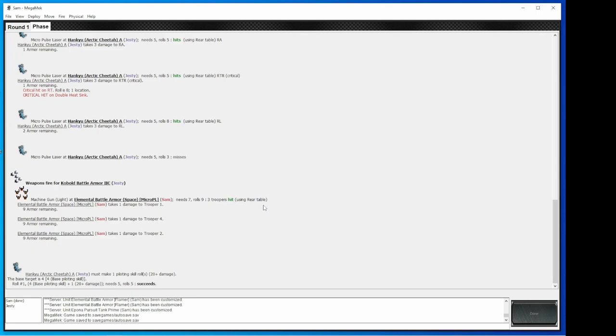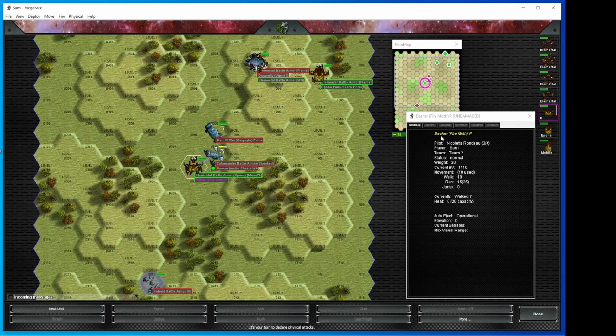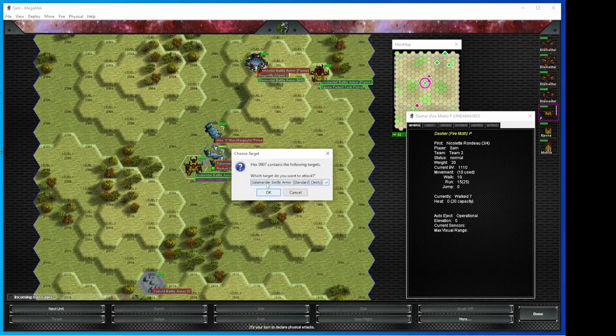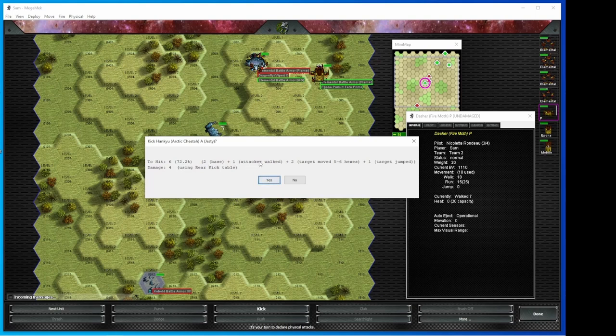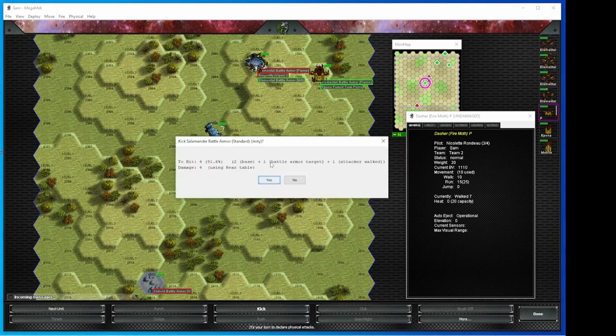It says machine gun, but technically every single one of these units has five of whatever their primary weapon is. Physical attacks: my Dasher has the physical attack option. I have to click on what I want to target — I can target the Salamander battle armor or the Cheetah. If I'm going for the Cheetah I've got the option to kick the Cheetah: two to hit, six base, plus I walk, plus their target modifier for jumping. Or I can choose to kick the Salamander — my option goes up a lot better because they only walked and just dismounted, so the only modifiers I get are battle armor target plus walked. I'm going to go ahead and go with the easier hit on the Salamander.